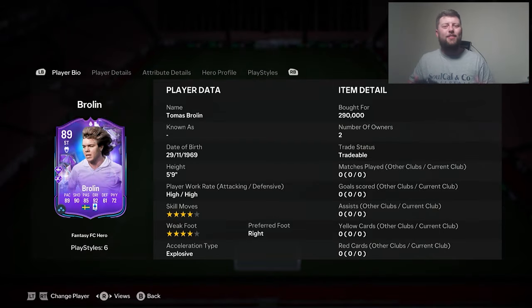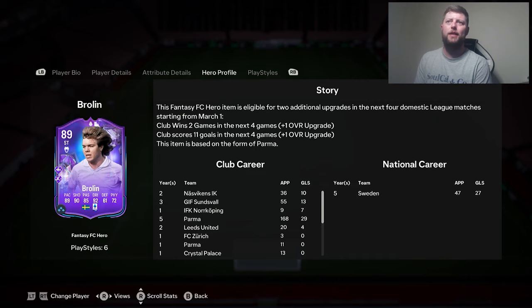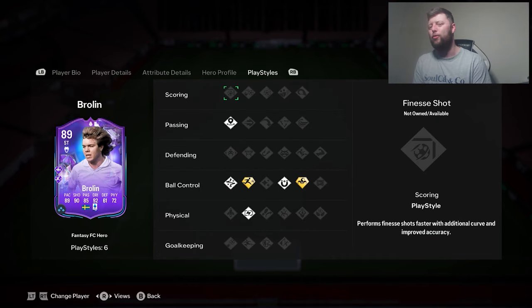What is going on guys? Today we are looking at Brolin 89, currently extinct at 290. It will be interesting to see what his price actually comes in at. He's a 4-star, 5'9" CAM, right wing, striker or center forward, and he has got a double playstyle plus of Rapid and also Trickster.